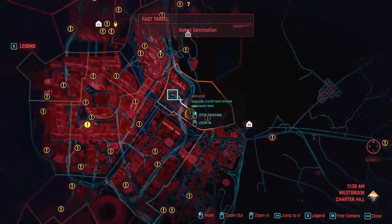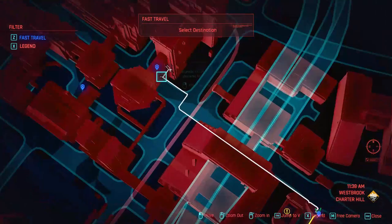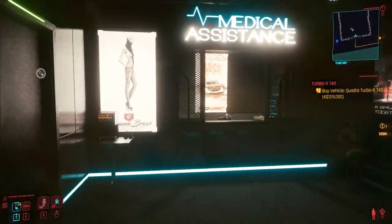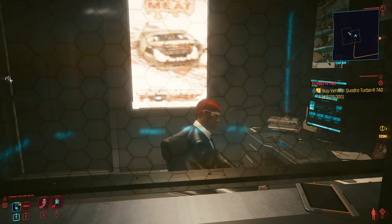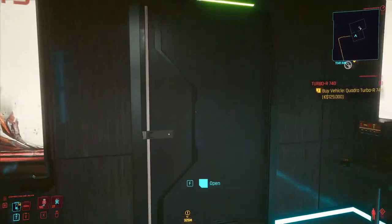This is the location — see it on the map and spawn here. Now once you are there, just head to the ripperdoc. Not this one — this is just the reception — so turn left and there's going to be a door. Enter inside and talk with the ripperdoc.